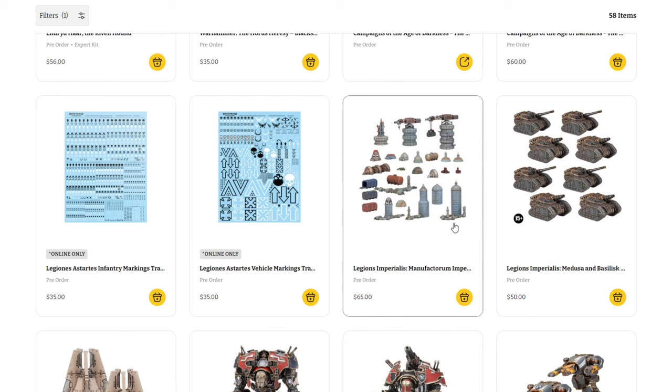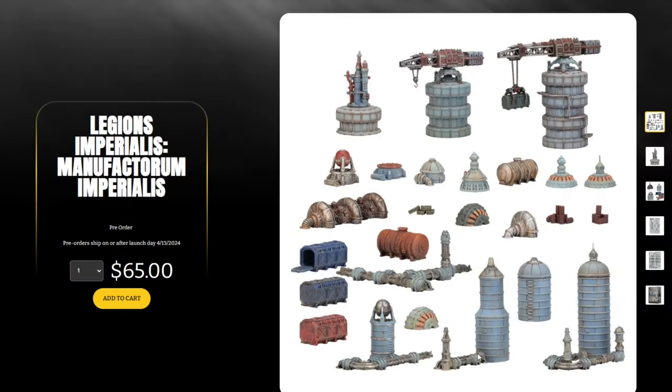We see the Legion Imperialis Manufactorum Imperialis — I don't think this was specifically mentioned so I'm not sure if it's unexpectedly popping up or was previously shown. It's a cool setup with cranes, generatoriums, armored containers, towers, and all kinds of scatter terrain to add flavor to your games. $65 for this. In the past a lot of these terrain sets were underproduced, so even if it's part of the permanent range, I'd expect this to sell out.